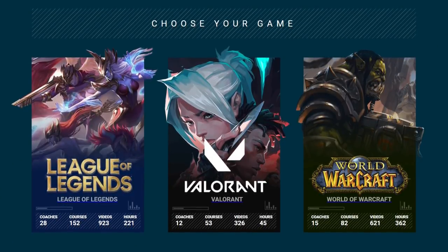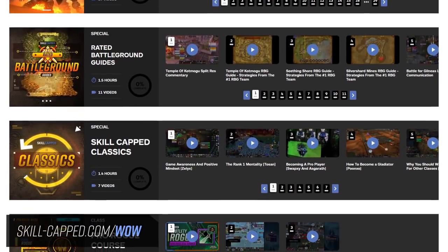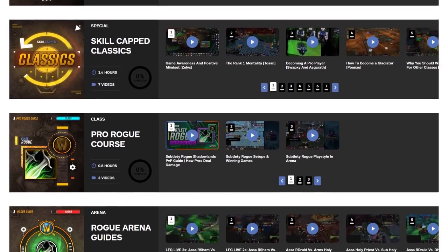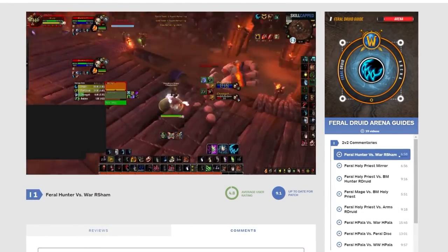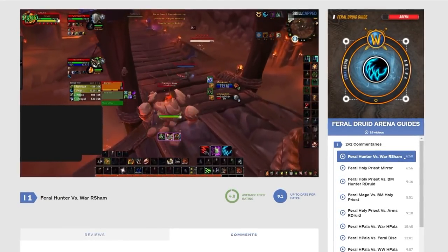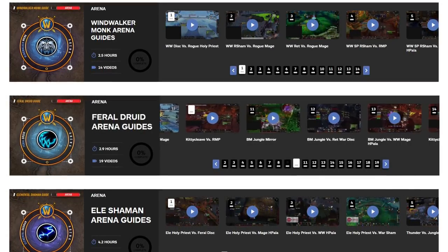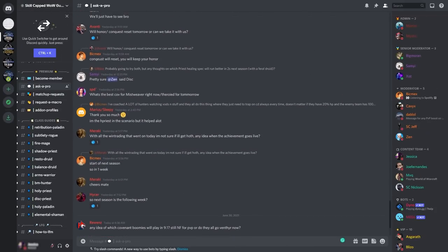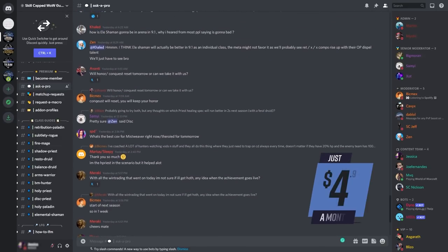If you're looking for a one-stop shop to absolutely crush your opponents in this new season, look no further than Skill Capped. Over on our site, you'll find guides that perfectly follow up this entry-level guide, including world-class courses walking you through how to deal damage, set up kills, win games, and execute your spec's playstyle to the standard of the world's best players. Weekly arena commentaries keep you up with the meta, and Skill Capped members get exclusive premium Discord access from as little as $4.99 a month.